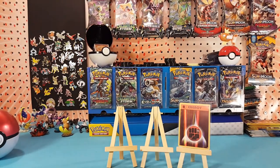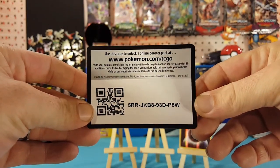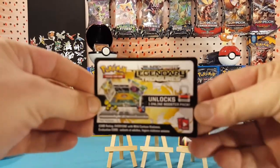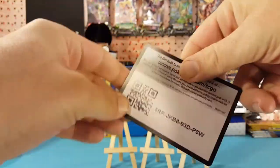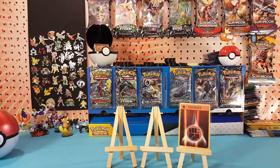And one last Legendary Treasures code card for you guys. Not too much for hits today - a reverse Energy from Evolutions, and all packs had green code cards. Hopefully next time we roll the dice we'll get better luck.